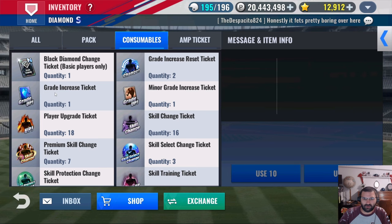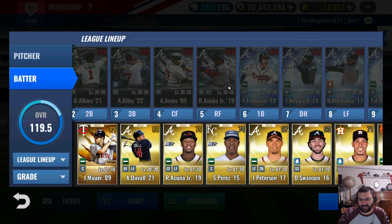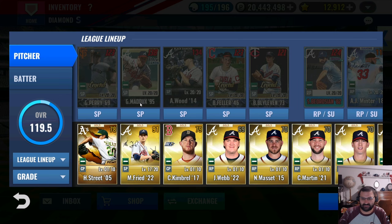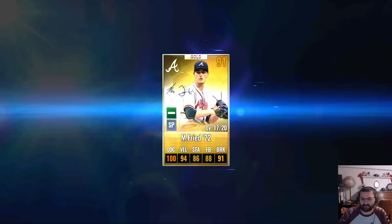Without further ado, we're going to do the grade increase on my Max Freed. I also have that Adam Duvall sig — I can't really use him yet. He might be able to replace Jason Heyward or Nick Markakis potentially, but right now I'm just going to leave it. Let's go ahead and use the grade increase ticket on Max Freed '22.